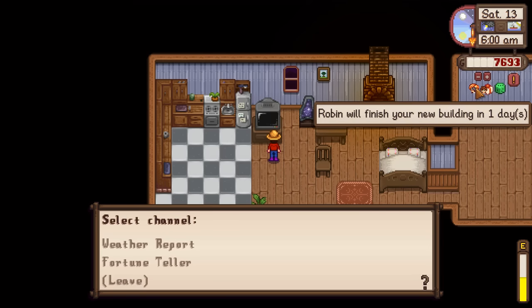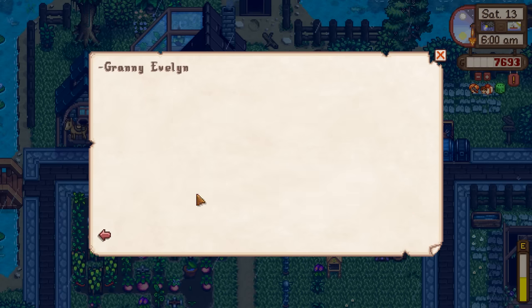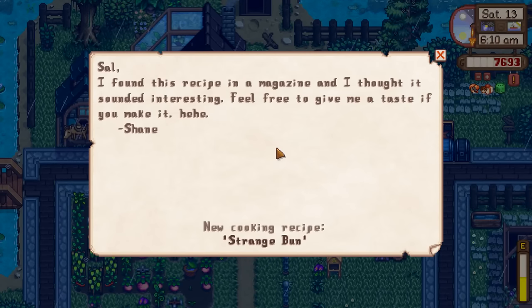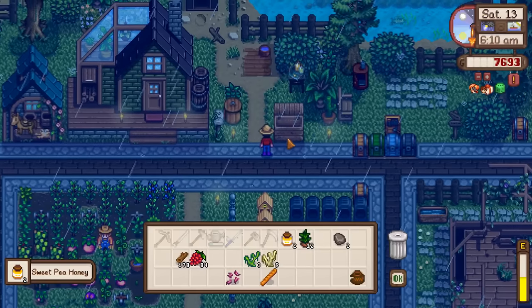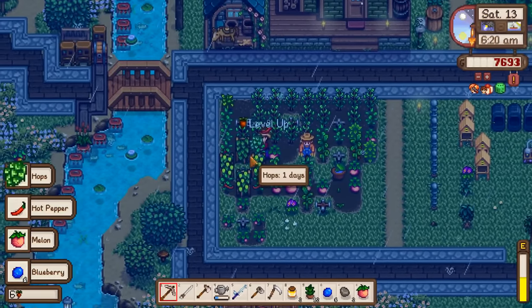It's Alex's birthday. New mail from Evelyn - she mentions I've been growing flowers from the Ferngill Florist Association seeds and they can be used in cooking recipes. This was just supposed to introduce us to it, not give us any recipes. Strange bun from Shane. Linus says we're lucky he found us. A couple more blueberries and - yay, we did it! Level six farming!